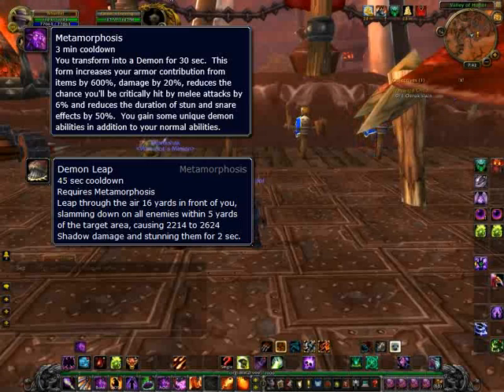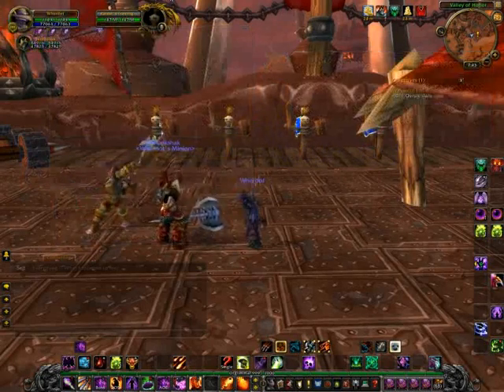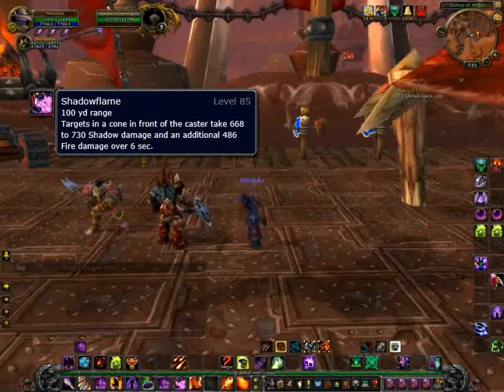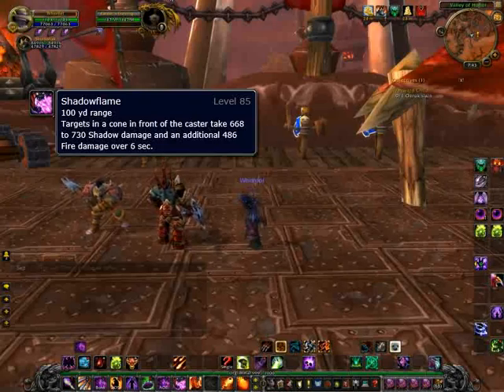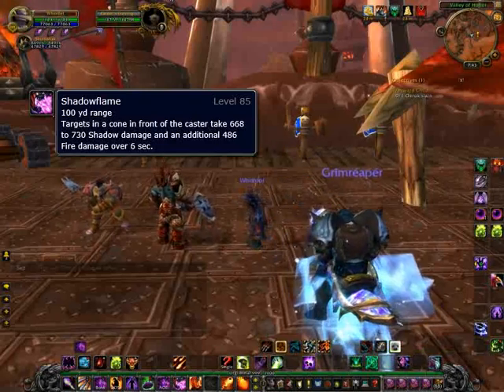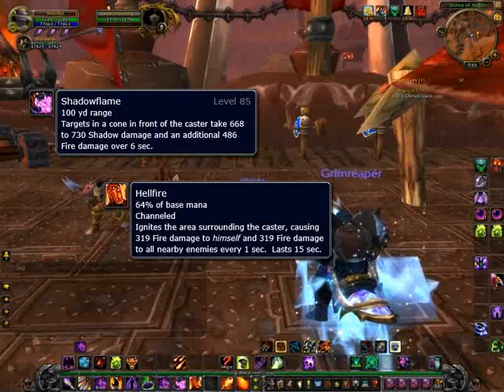You also stun them for 2 seconds. Right after your Demon Leap, you're going to do your Immolation Aura — you need to be within melee range for that. This ignites the area around you, causing a lot of fire damage to nearby enemies. After Immolation Aura, you'll do your Shadow Flame, which targets a cone in front of you, causing a lot of shadow and fire damage. When your Shadow Flame is on cooldown, you're going to use Hellfire.